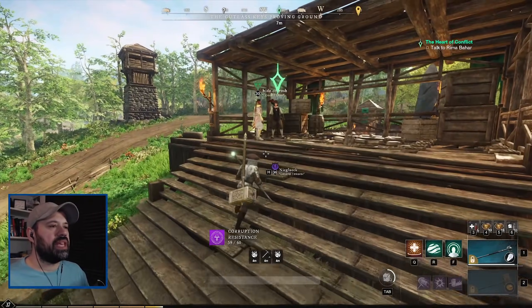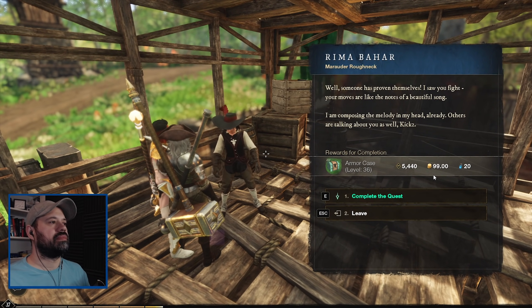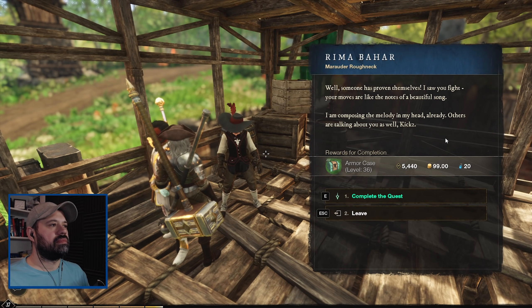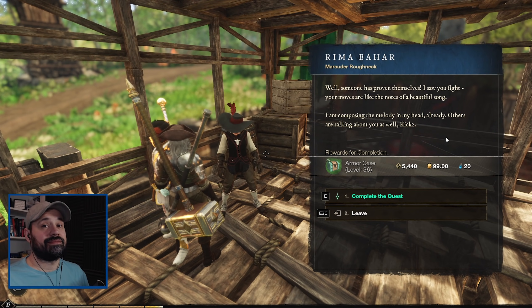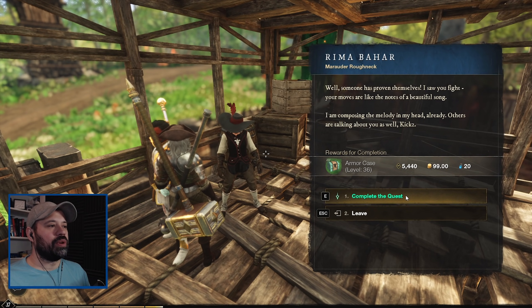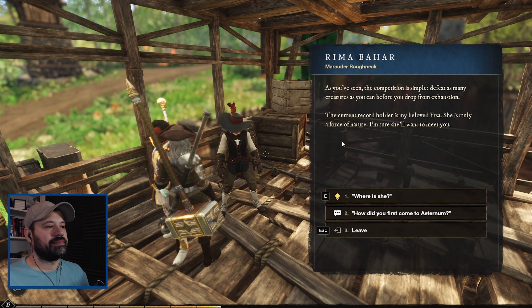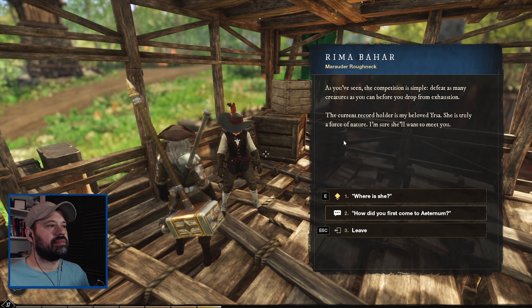There we go - piece of cake! Rima says someone has proven themselves and that our moves are like the notes of a beautiful song. Others are talking about us too. The competition is simple: defeat as many creatures as you can before you drop from exhaustion. The current record holder is her beloved Ursa - truly a force of nature.